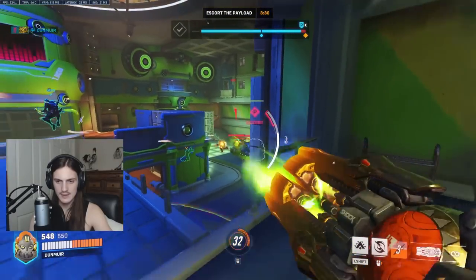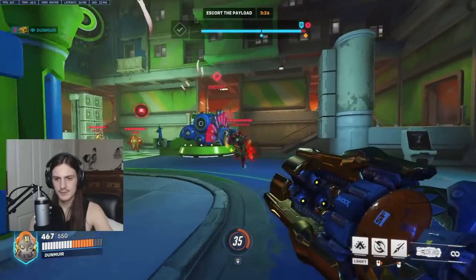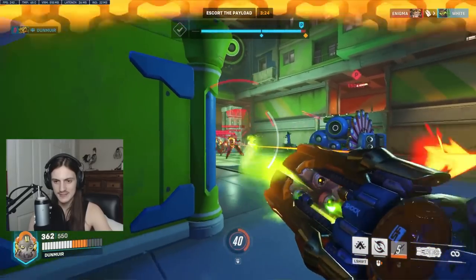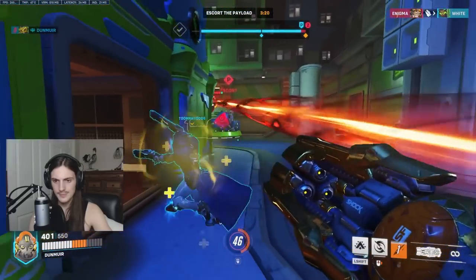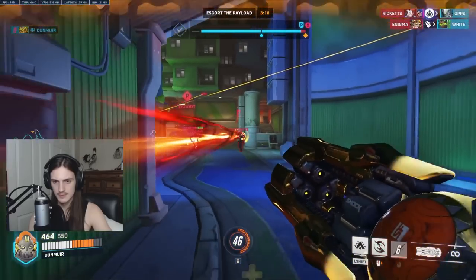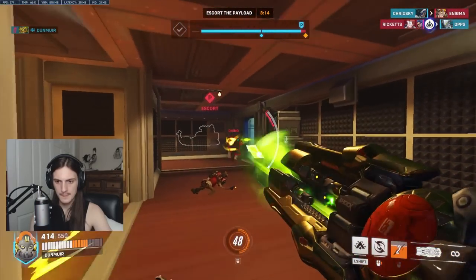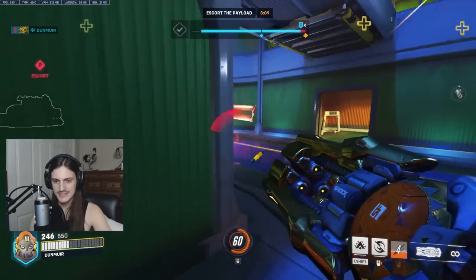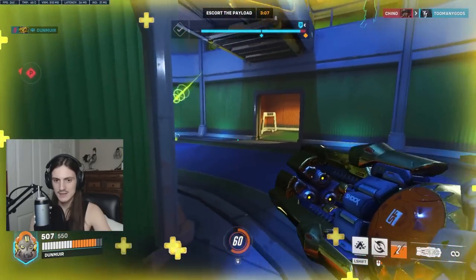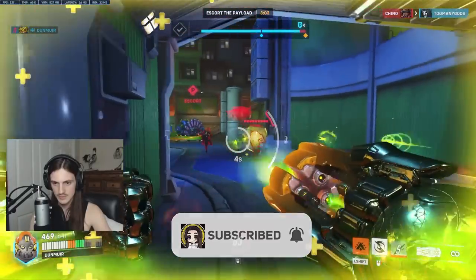Also, when you do hit the spirit — if it hits something — it does extra damage. That's another powerful ability. And even though sustain in the game is mega high right now, you do a pretty decent amount of damage so you can kind of deal with some of it.